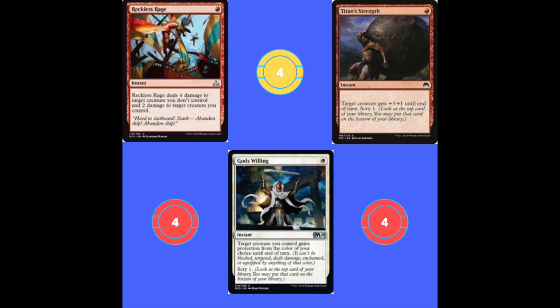Next up we've got two Dread Horde Arcanist. It's a two mana 1/3 and when it attacks you may cast target instant or sorcery spell from your graveyard with converted mana cost less than or equal to its power without paying its mana cost, then exile it. This gets us heaps of our stuff back over and over — super solid card advantage.